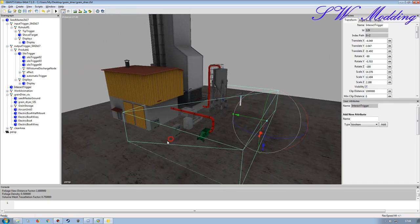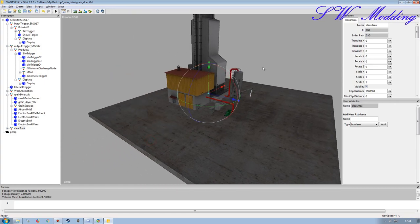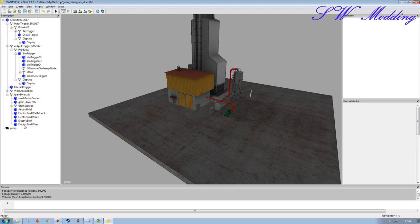I don't need the clear area because this is going to be a GiantSet to import. The clear area is really for a placeable mod where it deletes harvestable foliage like grass around the mod when you place it in-game. Since it's a GiantSet import I can just manually delete any foliage that might interfere within Giants Editor, so I'm going to get rid of that.